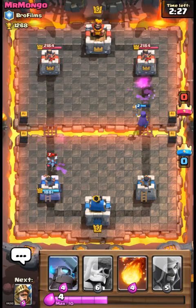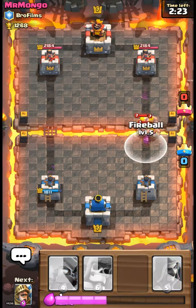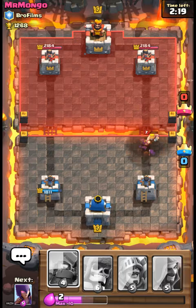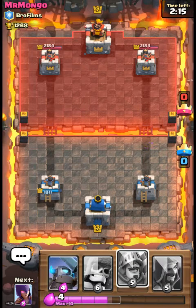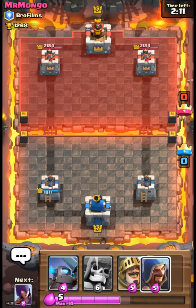What we did was strategic — he only got two hits on us and then we took him out. Our strategy is working and not working at the same time. We'll spawn in the wizard once we get a bit more elixir.